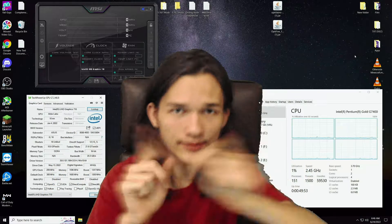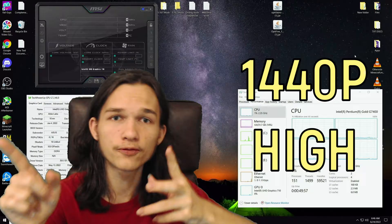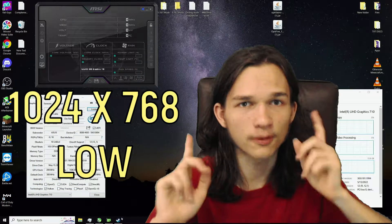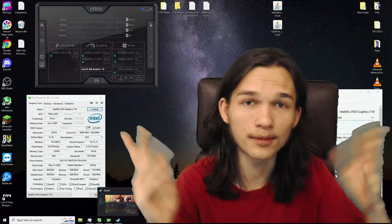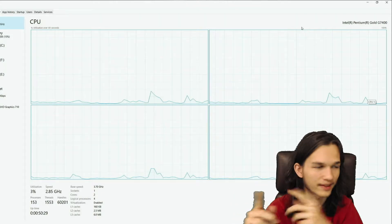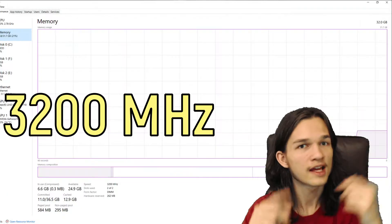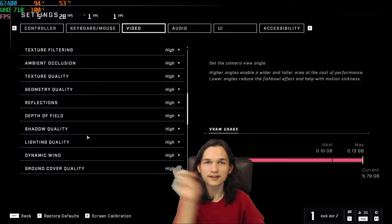Today I'm going to be trying the UHC 710 graphics in Halo Infinite. I'm going to be testing 1440p on the highest settings, and also trying the lowest resolution, which is 1024x768, to see if the game is even playable on these graphics. I'm pairing the graphics with the fastest CPU this chip comes with, the Intel Pentium G7400, paired with 32GB of DDR4 RAM.